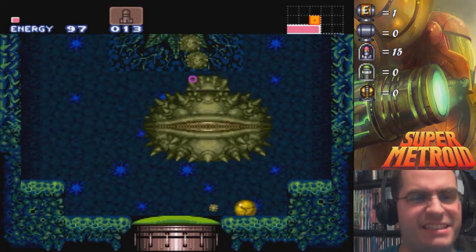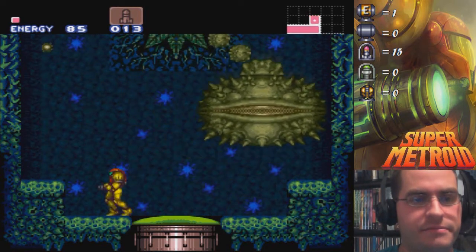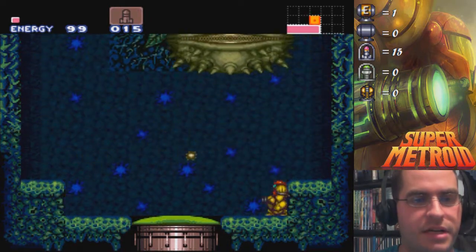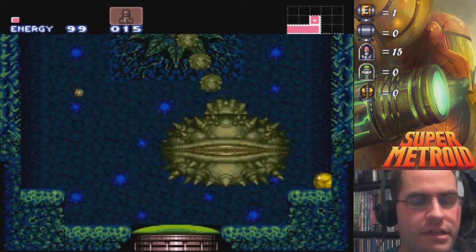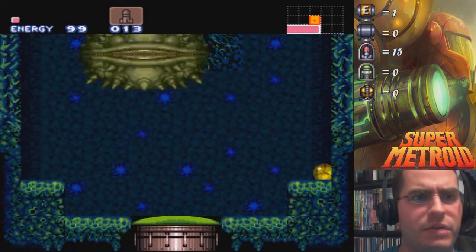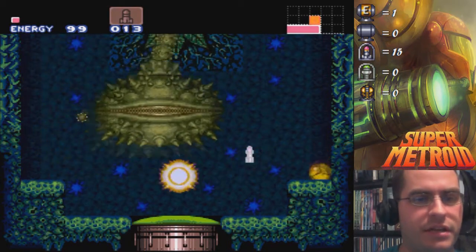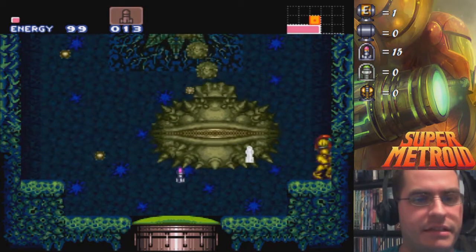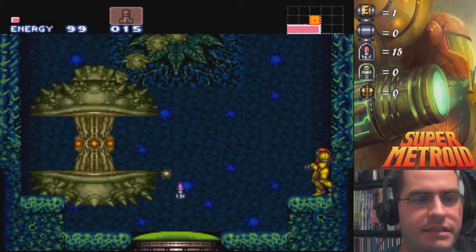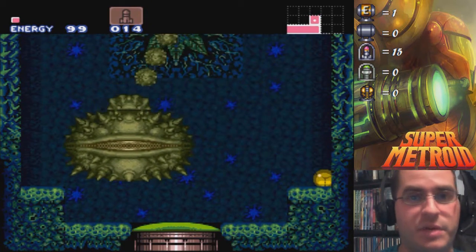Yeah, here we go — come on! See, this is what I'm talking about. You've got to be really quick on the draw here. But this is all there is to this boss — he just kind of goes back and forth and then opens up. I swear that hit you, unless there was a pollen that got in the way. Okay, he is going to take me some time. Yeah, big time waster in this video.